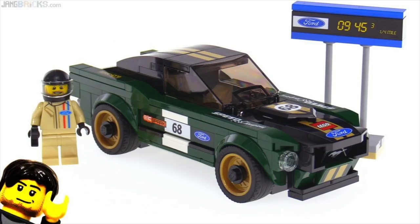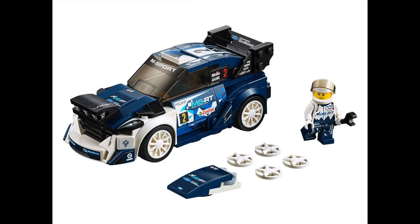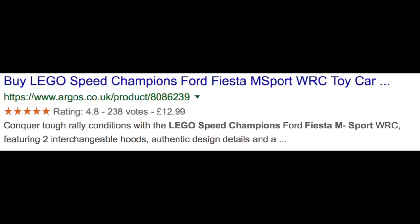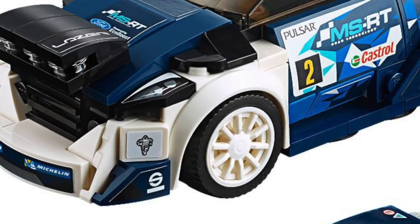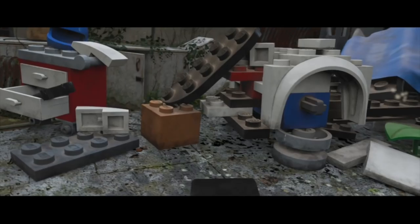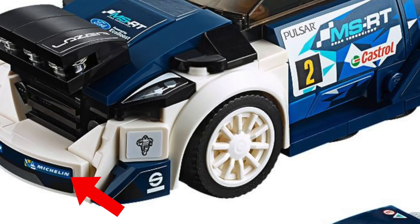The next one is the Ford Fiesta M Sport WRC, set 75885. I think people think it's this one because the car is partly white, which would match the Barn Find, and the bits around the wheels — the curved arches — and the amount of studs on top are almost identical to the ones within the Barn Find. The only thing that puts people off is there's quite a lot of bricks on the floor, like the big front splitter, that doesn't seem to be on the Ford Fiesta. So I don't think it's a Ford Fiesta, to be honest.